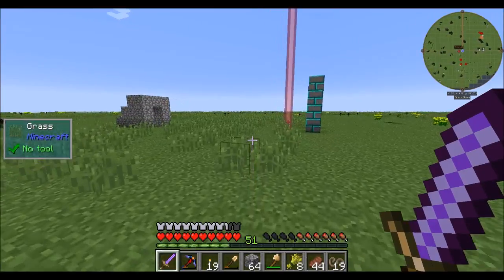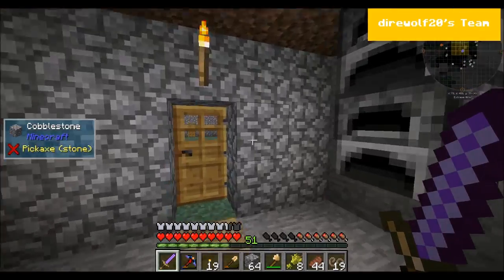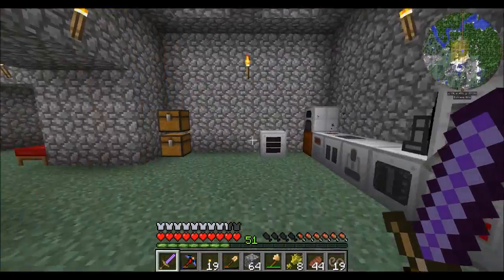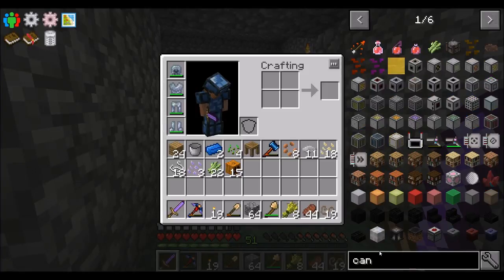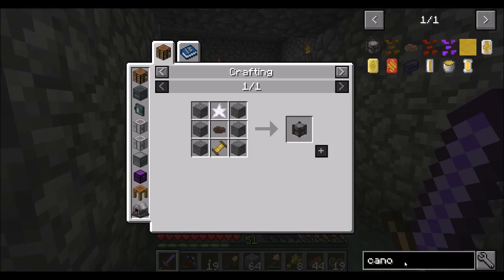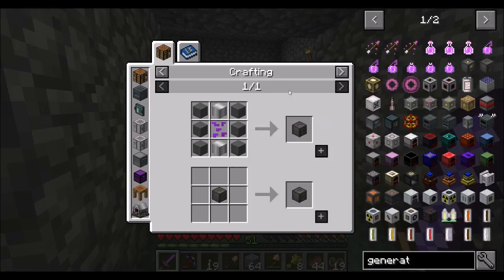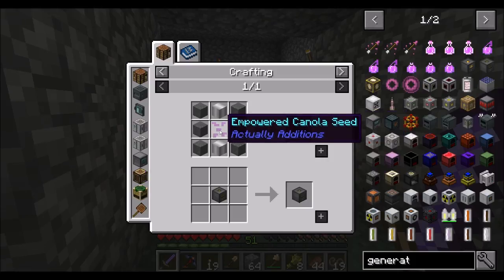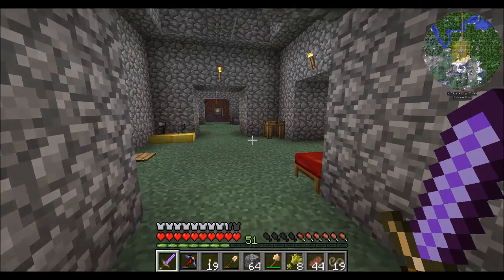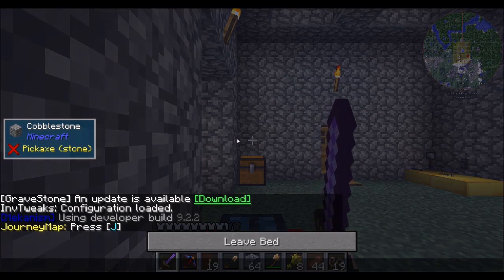The Empowerer actually opens up a bunch of stuff from Actually Additions. Speaking of which, I wonder what would be a challenge in getting some canola going. The canola press looks pretty standard, but to craft an oil generator you need empowered canola. So we need an Empowerer before we have access to the oil generator from Actually Additions. That stinks, but it's good to know.